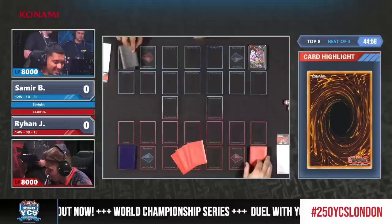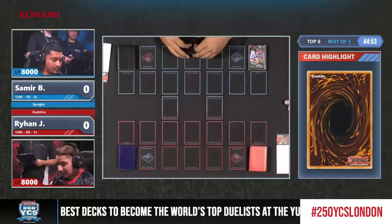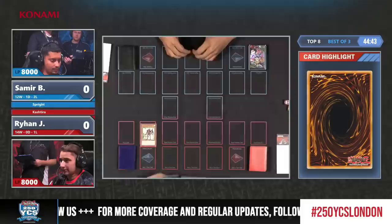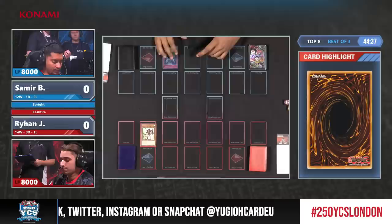We talked a little bit about Samir's decklist - a Sprite Melfi variant versus Rayhan's Kashtira deck. The thing with Samir as well, he's actually playing a couple of Kashtira cards himself. He's the only Sprite player we have seen with two Fenrirs in his deck, something that was somewhat popular at YCS Lyon, not so much today, but it's working out for him.